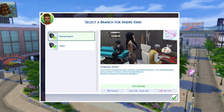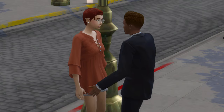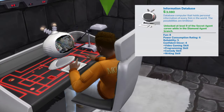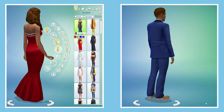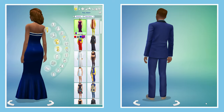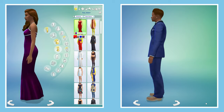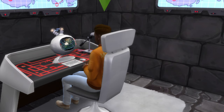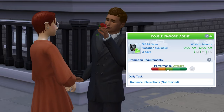In the diamond agent branch, when you first enter at level 8 as a spy captain you'll unlock a spy satellite object. Your daily task will change to performing romance interactions. At level 9 you'll unlock the information database computer, which can have a confident emotional aura enabled. At the top of the career you'll unlock a tuxedo suit top and pants for men — sadly only in one color — and a fishtail dress for women in a couple of colors. You'll need level 10 logic and level 8 charisma to reach the top as a double diamond agent, working Sunday, Tuesday, and Thursday and earning 4,260 Simoleons per 15-hour workday.